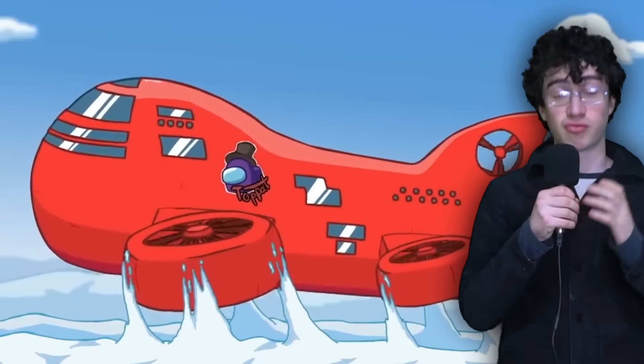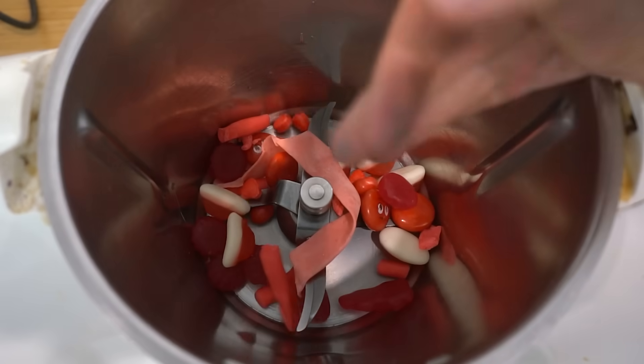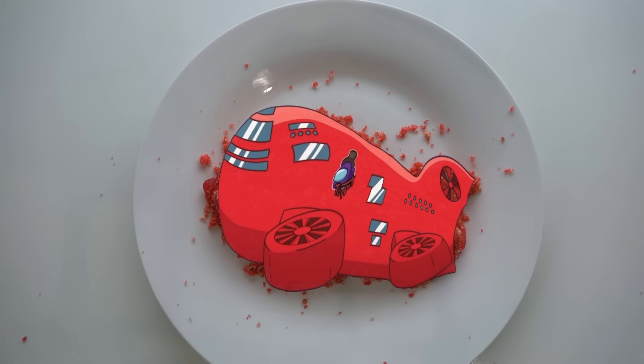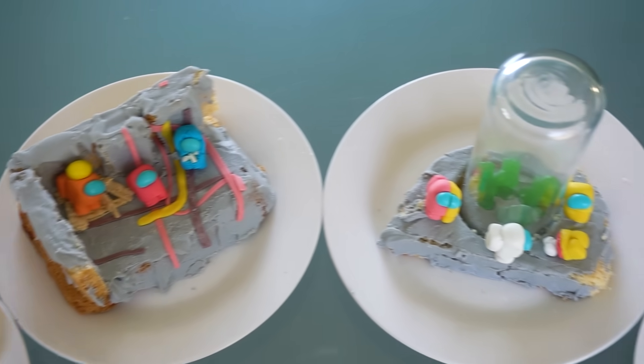The final map is the airship, which is really big. Rather than make just one room, I'll make the whole thing, but I'm gonna make it really small. It's made out of a bunch of red candy that I blended together, then I molded it into the airship shape. It's not very good, but who cares? The original is just a big red blob with windows, and I added windows, so... With that, I've now made Among Us out of candy.